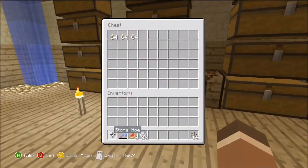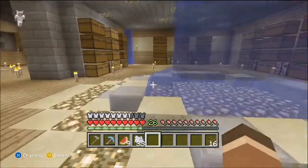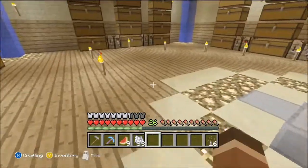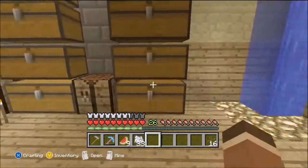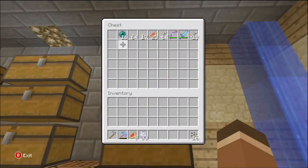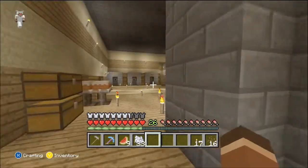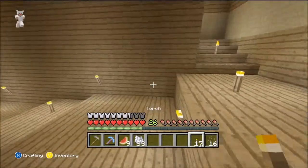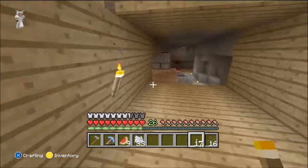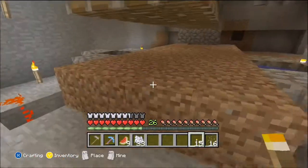We need to light this place up a little bit. I have torches over here so I'll just take these ones. We need about 17 — we need to light it up so the seeds will stay, because you need a lot of light so the seeds can actually be there.